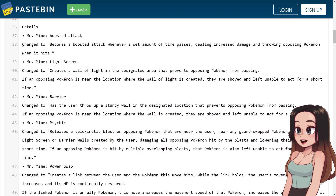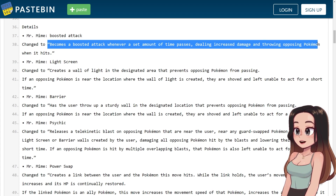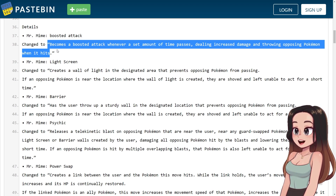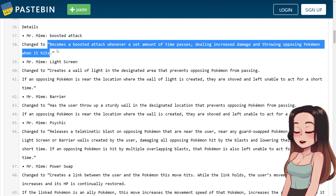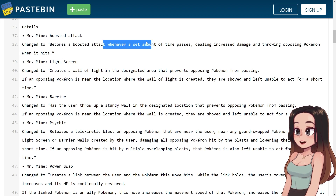Mr. Mime's boosted attack has changed: it now becomes a boosted attack whenever a set amount of time passes, dealing increased damage and throwing opposing Pokemon when it hits. I don't play Mr. Mime a lot and I haven't seen Mr. Mime played often recently. If you're a Mr. Mime main, I'd love to know your thoughts in the comments. It used to trigger every third attack, and now it just happens when a set amount of time passes — it doesn't get triggered by doing something specific.